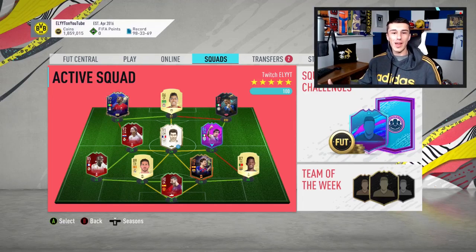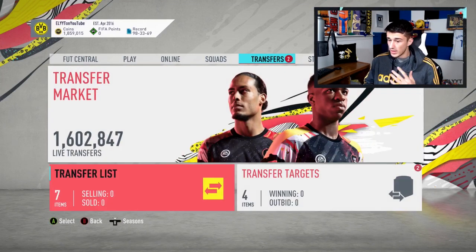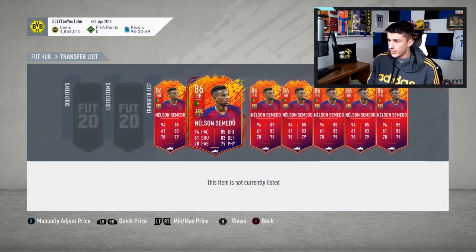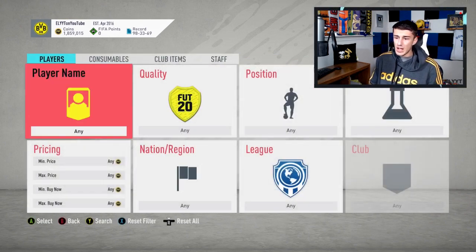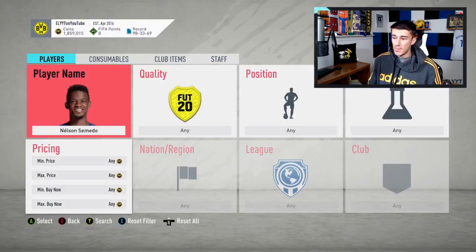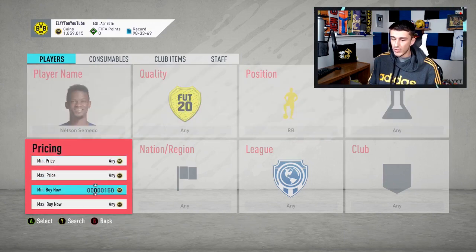What is going on everybody and welcome to a brand new video on the channel. My name is Elite and today we're going to be doing the Headliner Adama Traoré cheapest solution. The Headliners promo just dropped today. If you guys want to get in on some trading tips and make some easy coins, do yourself a favor and hit that subscribe button. We've got a lot of content coming out this week for the Headliners promotion.